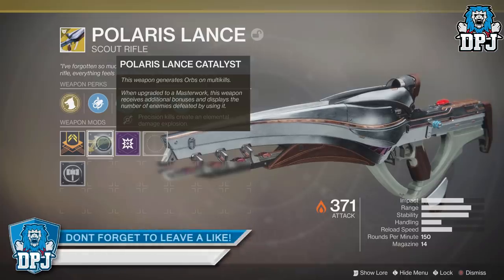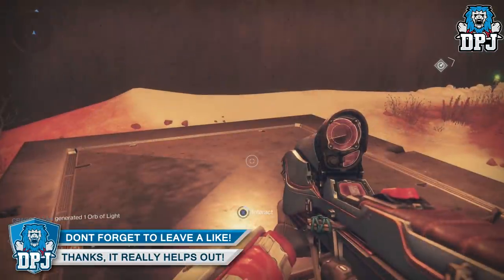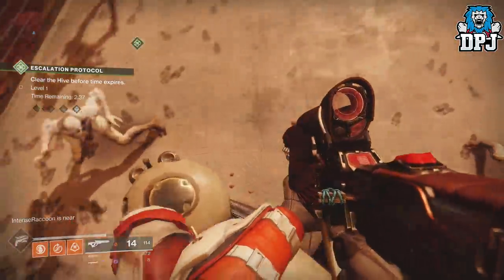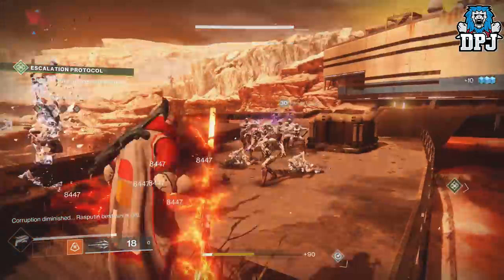The quest starts with you having to get javelin multi-kills. Here I suggest you simply go into Mars, load up an EP, spawn in a javelin, let the thrall build up and take them out. If you don't have any Rasputin Armored Codes, doing public events also on Mars spawns in javelins, so do it that way.